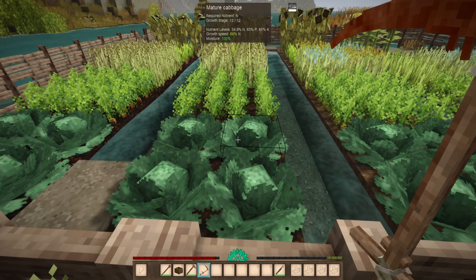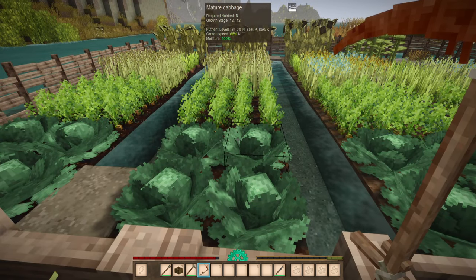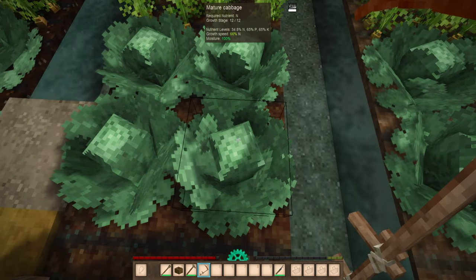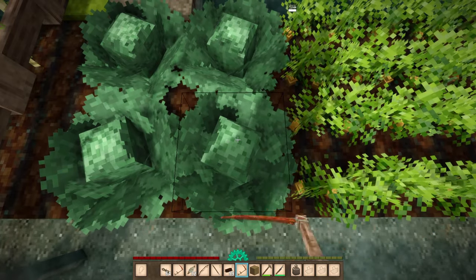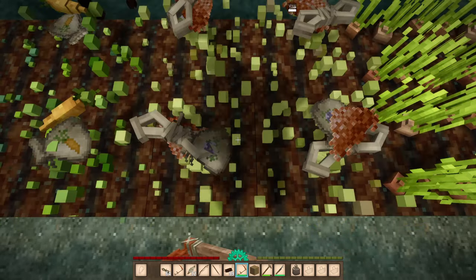Once you're done, you can harvest any of these vegetables if they're ripe with your bare hands, or you could use a knife. I recommend a scythe because it will not just do one block at a time — it will actually do a three by three area around where you stand. So feasibly you could stand here and get all of these, then continue on down.